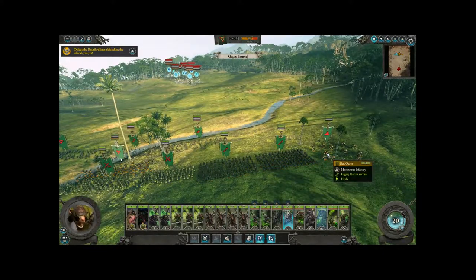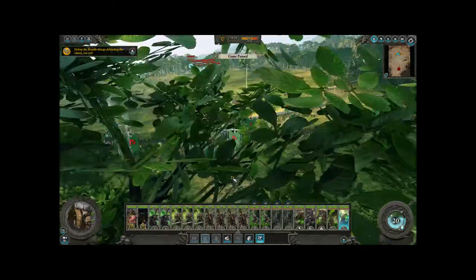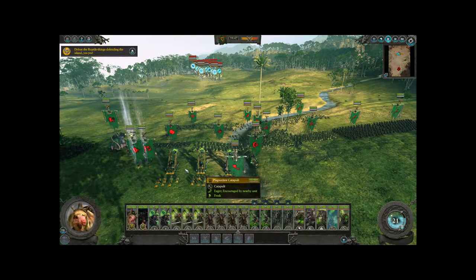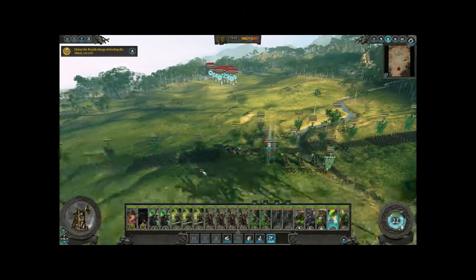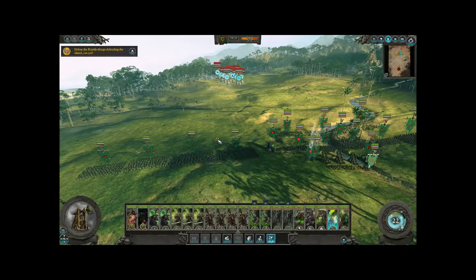He's just examining the initial placing of units. Rat Ogres on the right there — those are cavalry units, basically heavy cavalry that are easy to deploy. He's got a Doom Wheel right there that he's looking at. The Doom Wheel is a heavy cavalry-type unit; it does a lot of damage against infantry.